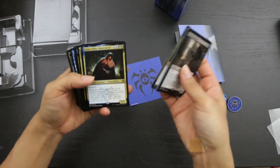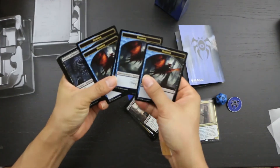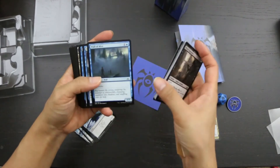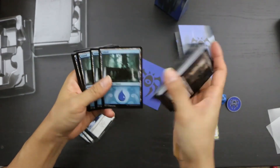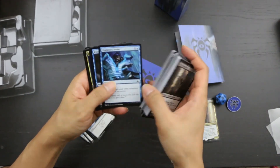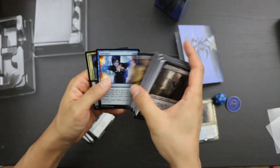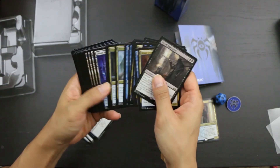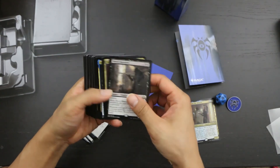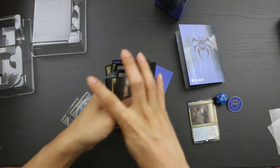Let's take a look at the deck itself. Here is our final count. As you can see, it's a little bit of a control-y deck, and there's some value involved in this. There's a lot of singletons here, and so this will be a fairly high variance deck, but it does seem to capture a picture of Dimir over the years, so that is cool.